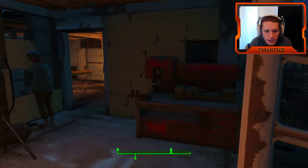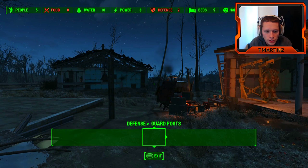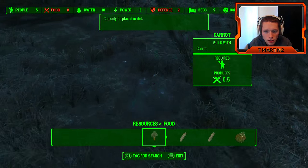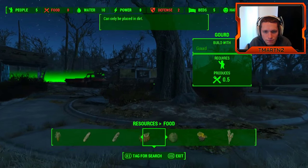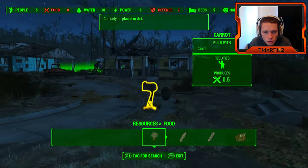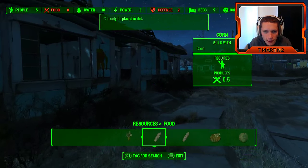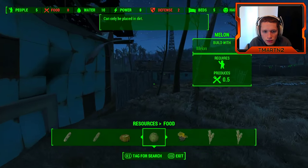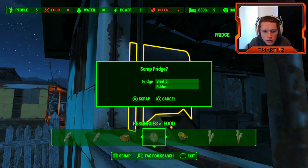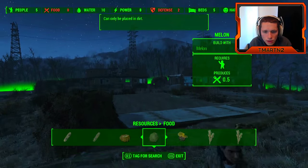Our food supplies are running low — if we're gonna settle here, we need to get some crops established. This one's actually kind of hard; we couldn't figure out how to do it last time. We go to resources, food, and it can be placed in dirt — but you need carrots, melons, potatoes, gourds. We don't have any of this. Do we have to go pick it up from somewhere else? How do we get a carrot or corn? I have no clue. Maybe if we look in people's fridges? If you guys know how to do that, let me know.